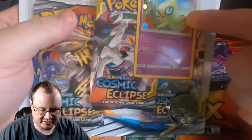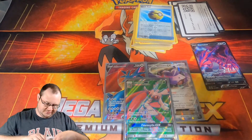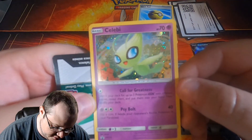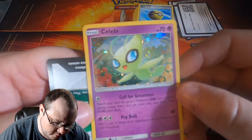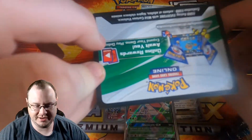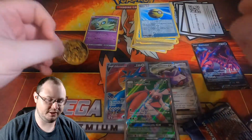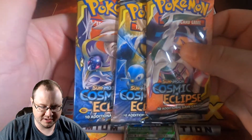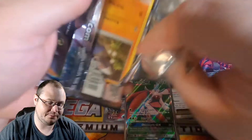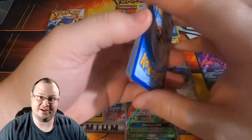So the three-pack Cosmic Eclipse with Celebi and a Kommo-o coin — let's see what pulls these are going to have; this will be our final opening for the day. Here is the Celebi — Call for Greatness: search your deck for up to three Pokemon GX with different names, reveal them, put them into your hand and shuffle your deck. Scythe Bolt: flip a coin; if heads your opponent's active Pokemon is now paralyzed. Not bad honestly, I can definitely see its appeal, especially back in the day. There's the code card for that beautiful Celebi and the Kommo-o coin, which is actually pretty cool. Now we've got three booster packs of Cosmic Eclipse. I'm still very surprised at that tin giving out three pulls like that.